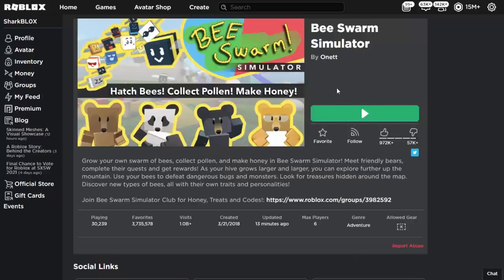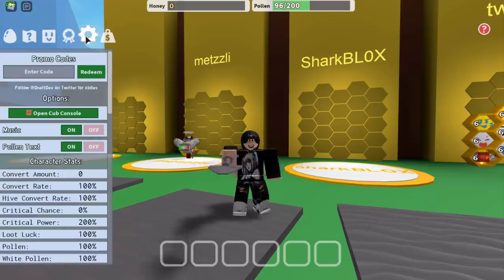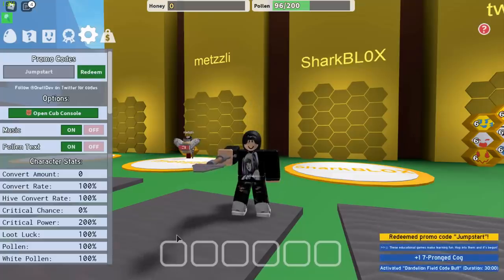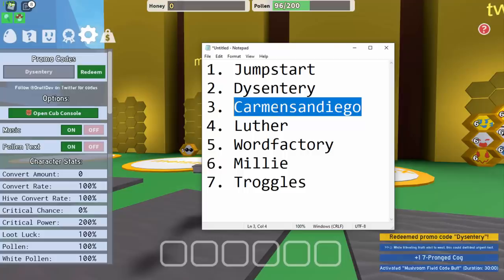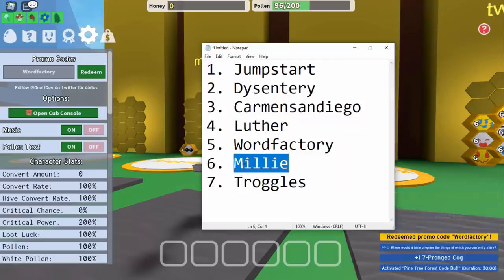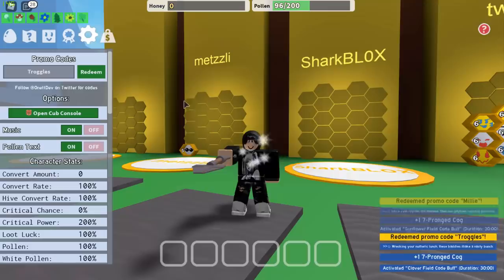Let's jump into the game. Once you're inside, click on the settings option at the top — we need to enter some promo codes. There are actually seven of them. I'll leave them on screen now, and also in the description and comments so you can copy and paste them. Just type or paste them in order and you'll get all the stuff you need. The last one is 'TrogglesRedeem' — there we go, all codes redeemed.